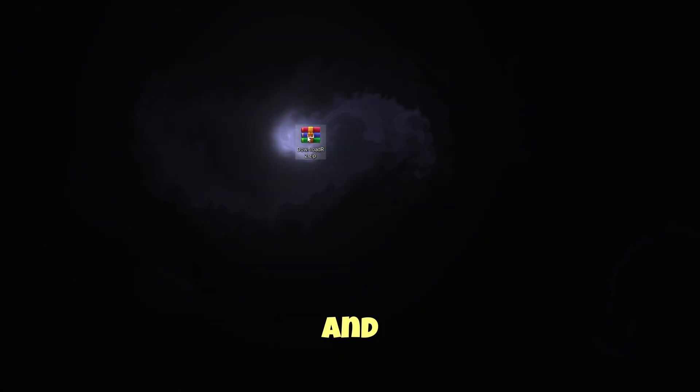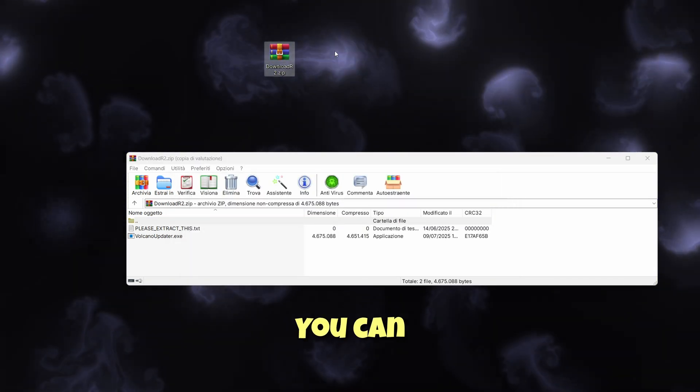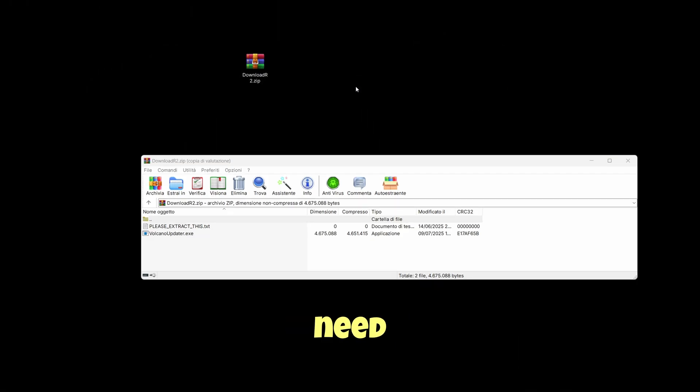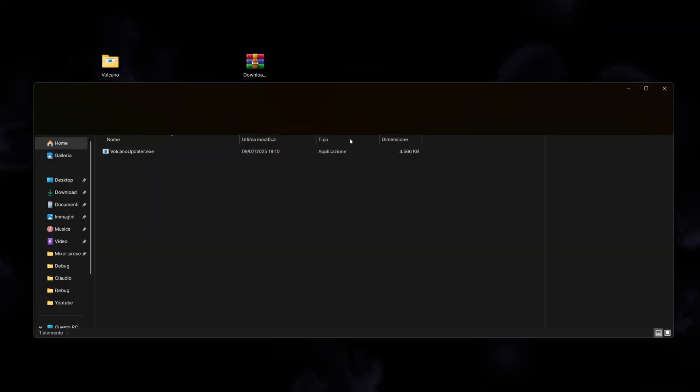Make sure you check the pinned comment to get this. It's on my website — open it and to open this file, you need either Winrar or 7zip. You can find them on Google, just search 7zip and you will get what you need. The second step is to create a folder, name it Volcano, and then drag the Volcano updater in it, because this has an auto-updater.